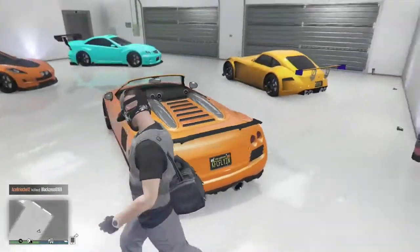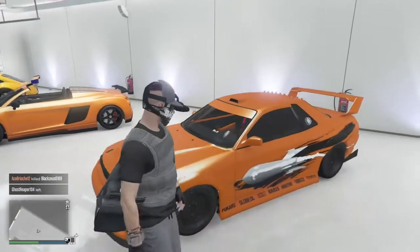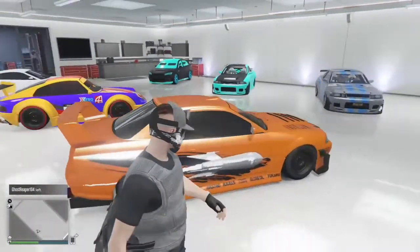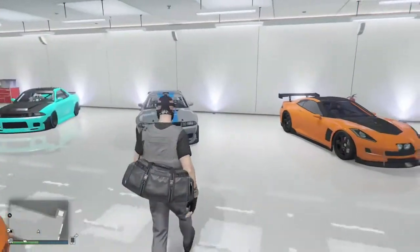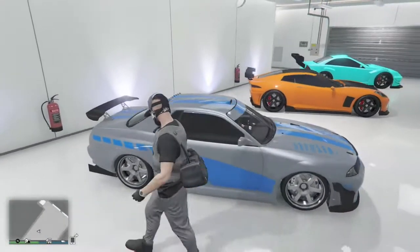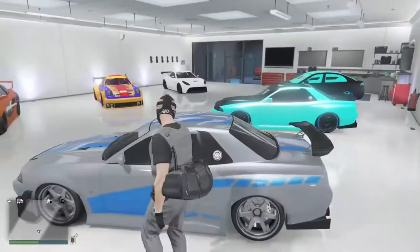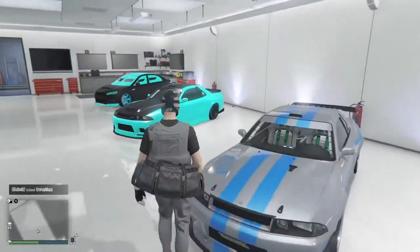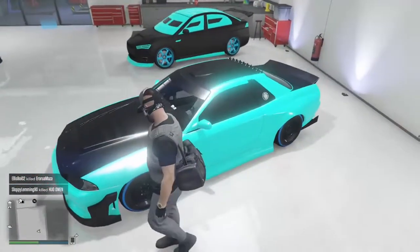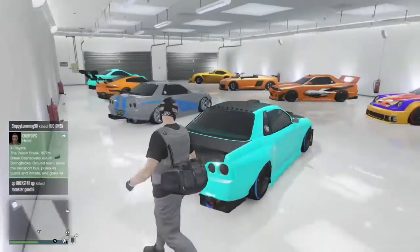Here's my Elegy RH8 — I forget the GTA name of it now. And then here's my Elegy Custom. I really like this one because of the decal on it. And here is one of my favourite cars because of the Paul Walker design on it. I thought it was a good idea from Rockstar, to be honest. I really like the car. Here's the next one around the same style, just with crew color on and no spoiler.